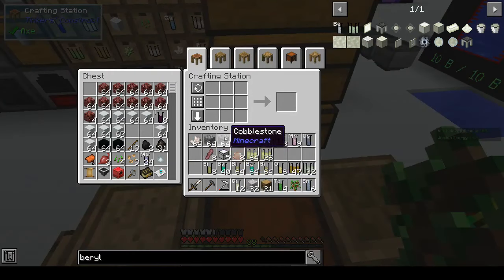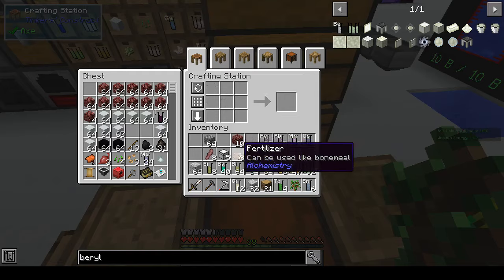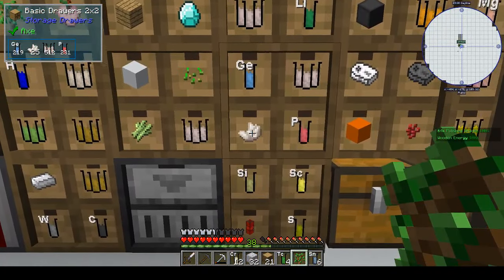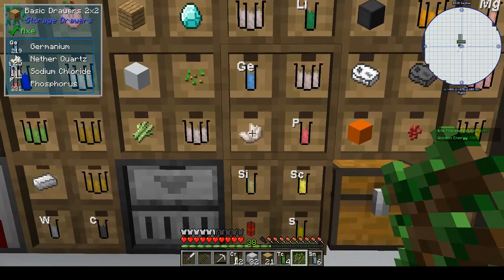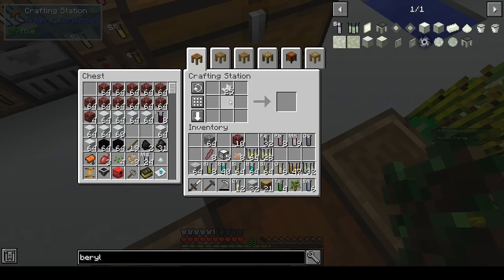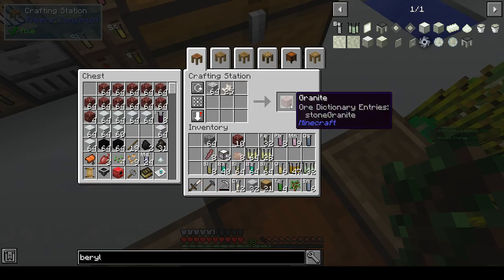I did discover that you can make granite from silicon dioxide and that helped a bit, but I still ended up making a lot of trips to the nether to get the granite — to make the diorite to get the nether quartz.